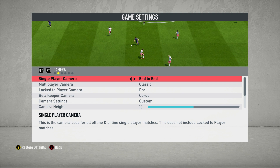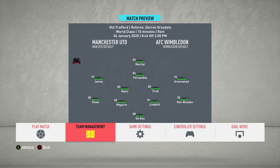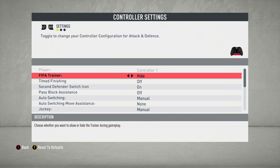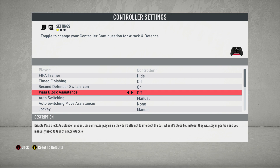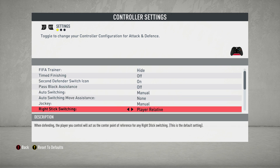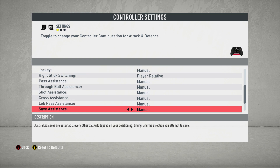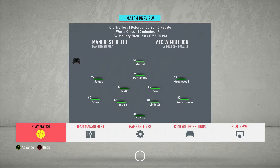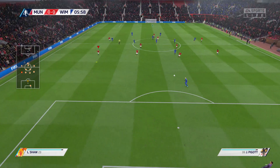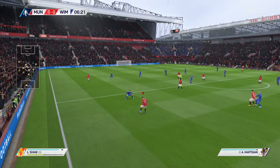This is on the Xbox — this is FIFA. This is why I prefer FIFA: you can adjust the pro camera speed, the zoom, and the swing. When you put it all on manual mode — timed finishing off, manual right stick, pass assistance, through ball, shot assistance, cross assistance — everything is in manual, so there's no help. This eliminates the scripting, because you are actually having to get it pinpoint perfect.